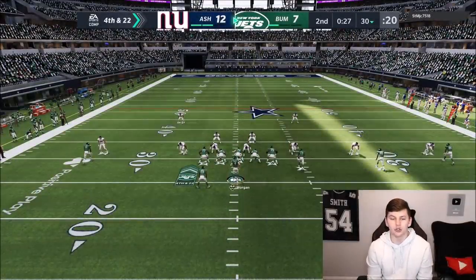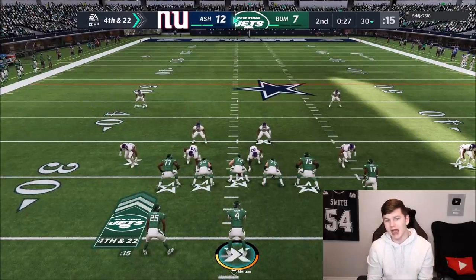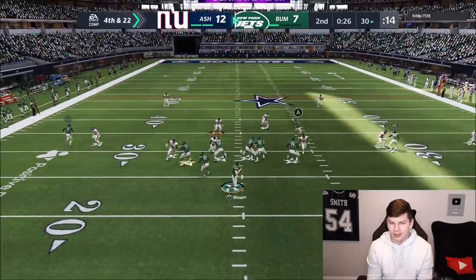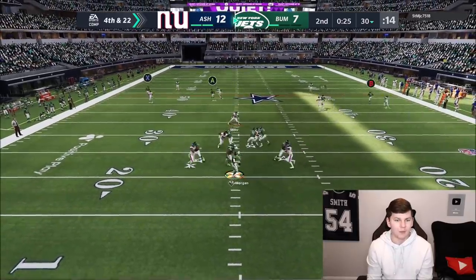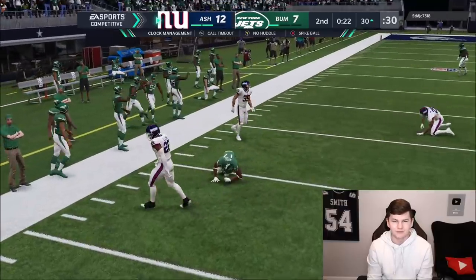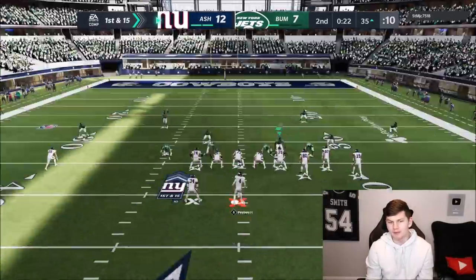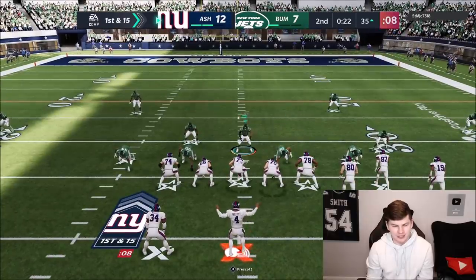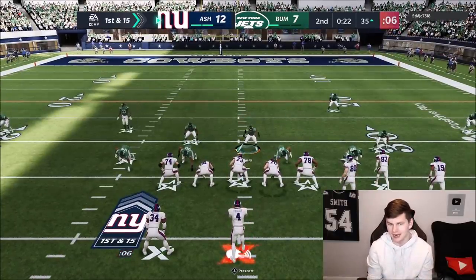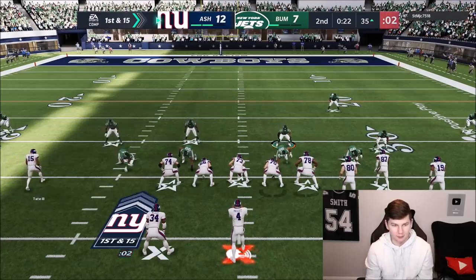If I turn the ball over he'll get at least three points, but it's a Robert Woods gameplay so we're going to force the ball to Robert Woods. Maybe I should have RAC caught it - aggressive probably wasn't the move since possession catch wouldn't get the first down. Not a very good first half for James Morgan and Robert Woods - two completions, 20 yards, and a pick.